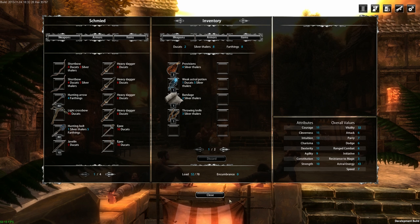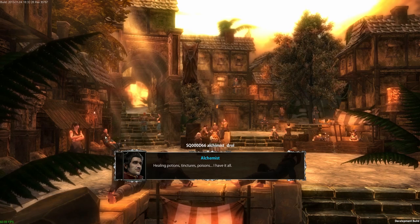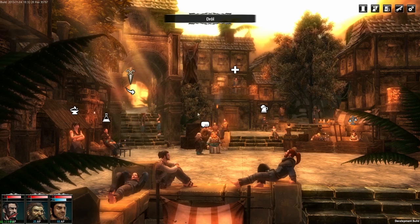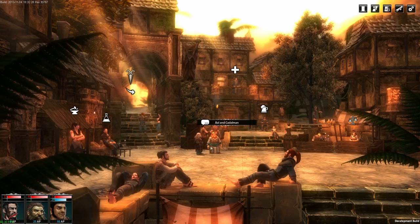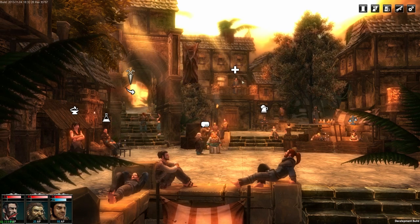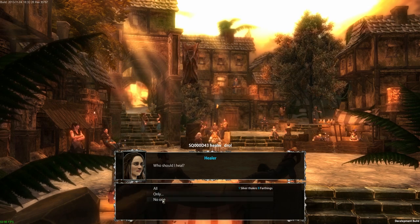You can talk to all these characters — the smith sells weapons and armor, the alchemist sells potions, and other people provide their services. These two dwarves smuggled us into this city. I'm not going to tell you a whole lot about the story because the story is supposed to be one of the best parts of this title, since you'll actually be playing as anti-heroes instead of the usual RPG hero setup.